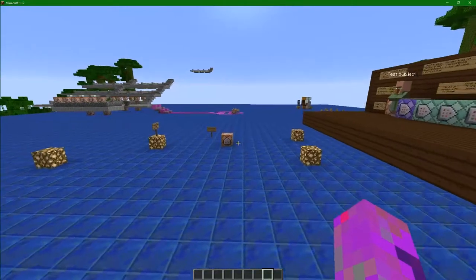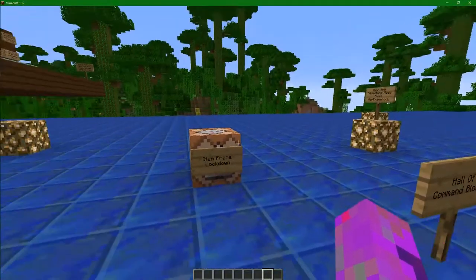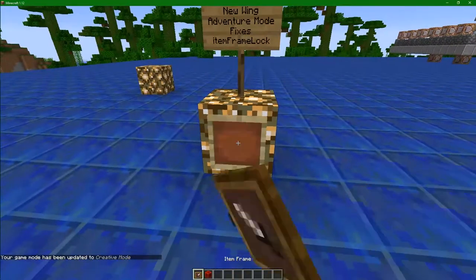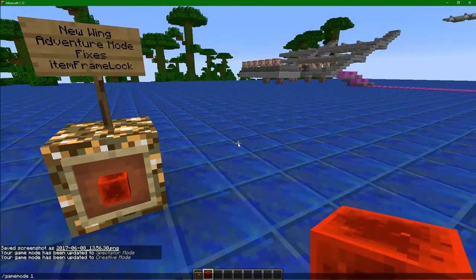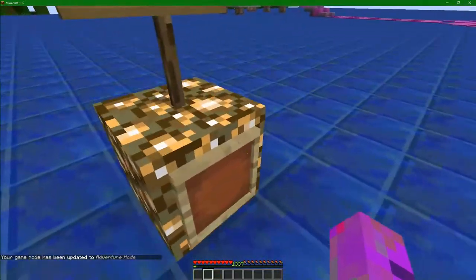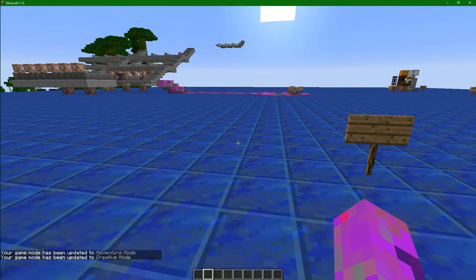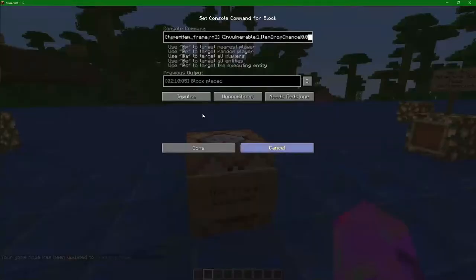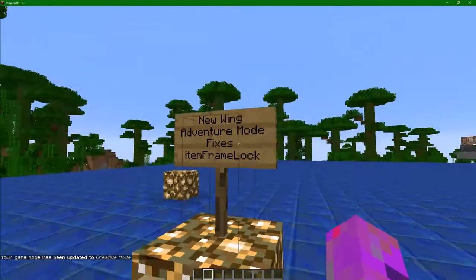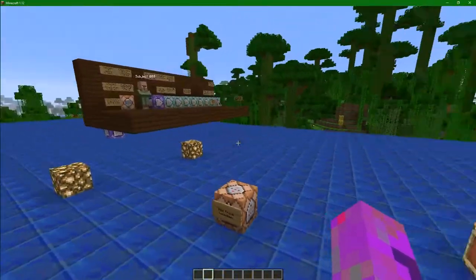What I want to talk about is this here — item frame lockdown — that I will be using throughout the build. I don't know if you guys are aware that you can take an item frame, stick an item in it, come up here and put yourself in adventure mode. So if we go back to game mode one, I've made a little command block here. It just makes the item frames in a certain area invulnerable and gives a 0% drop chance if there's some crazy way of things being broken. This is going into a new wing called adventure mode fixes.